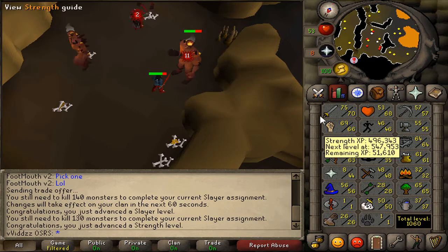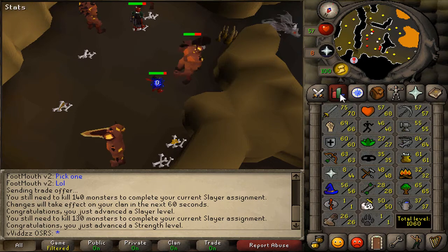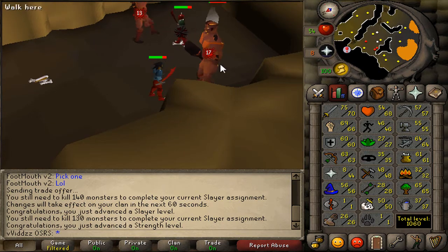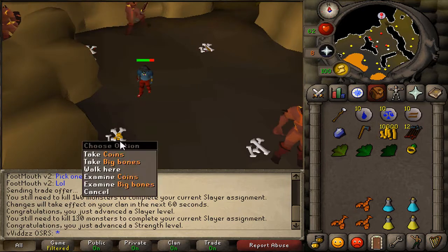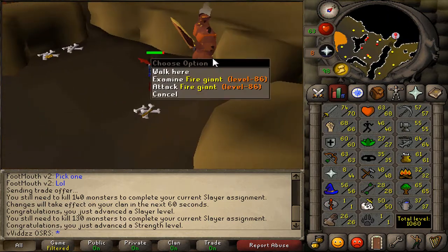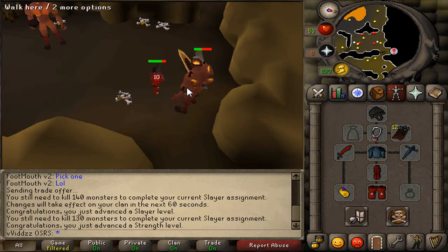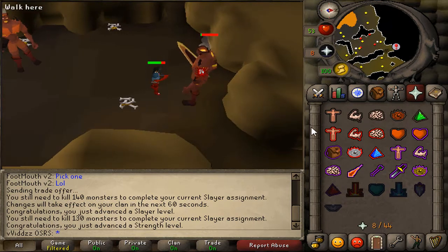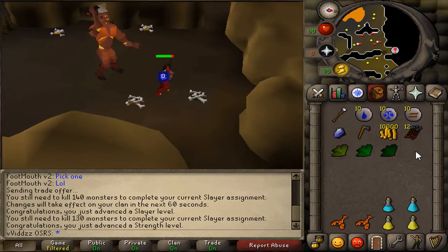66 Strength! I'm now 81 combat with 68 Hitpoints. I want to reach 70 Strength, then buy an Abyssal Whip and train Defence to 70 as well. That will let me use Barrows gear — I'd like a Verac's skirt for the prayer and defensive bonus, and a fighter torso is also on the agenda. For the ring I'm sticking with the ring of dueling for now because the Castle Wars teleport puts you right next to a bank, which is very convenient.